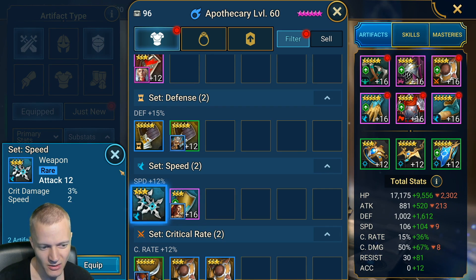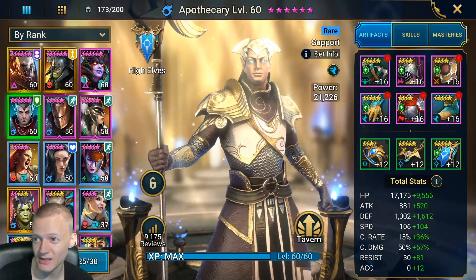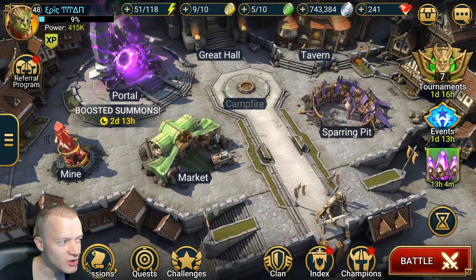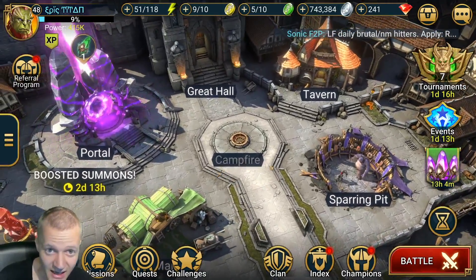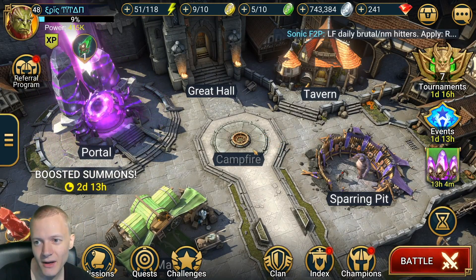There is a shield with four speed, and also here two speed. I wouldn't upgrade three-star artifacts to full level, but yeah — just simple things like that, just to be quicker. It's important. Your Apothecary is tanky at the moment, and if you don't need him to be quicker at the point you're at in the game, then it's fine.